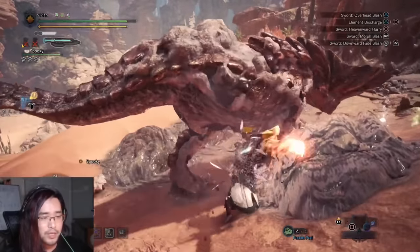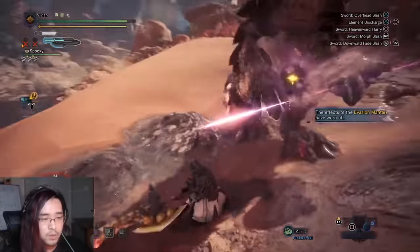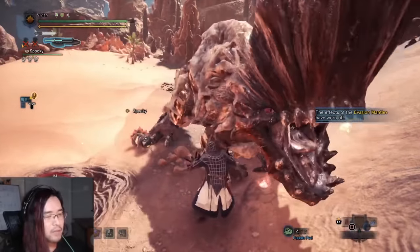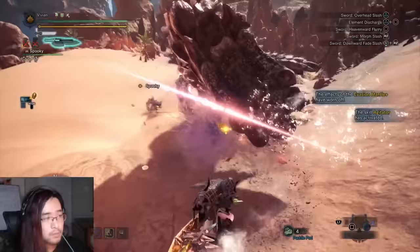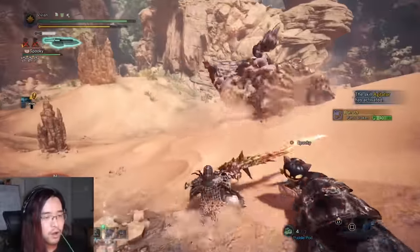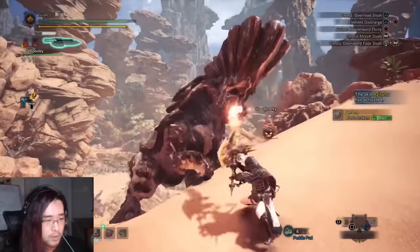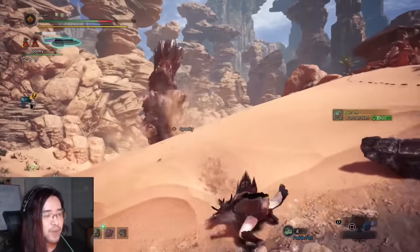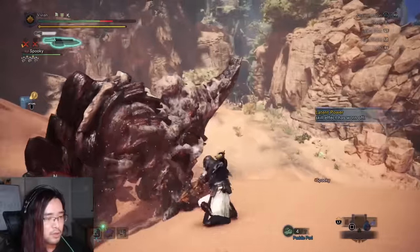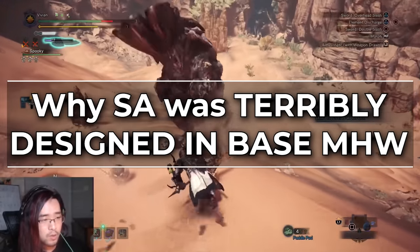If a max DPS comparison video is something you're interested in seeing, let us know in the comments — it's something we've been thinking about. Also keep in mind this second-highest melee DPS was calculated in base game. It's possible that Pep SAs with their insane phial damage on ZSDs might beat it now, but we're not 100% sure. So with all this huge damage potential, why does Switchaxe always end up with average to upper-average clear times in speedruns? Let's talk about why it was terribly designed in base game.